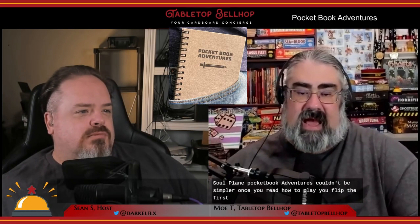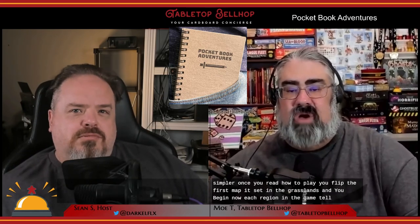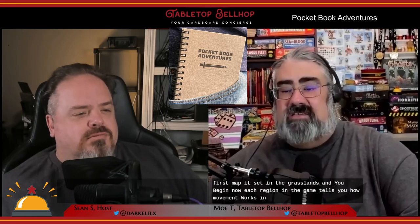So you've got a single book and a pencil — how does this work as a solo RPG experience? Playing Pocketbook Adventures couldn't be simpler. Once you read how to play, you flip to the first map, set in the grasslands, and begin. Each region tells you how movement works. In the grasslands, you move one to four spots in a straight line. If you hit a wall, you turn 90 degrees — your choice left or right — and keep moving. You collect any treasure you pass over, but have to stop if you run into a monster.